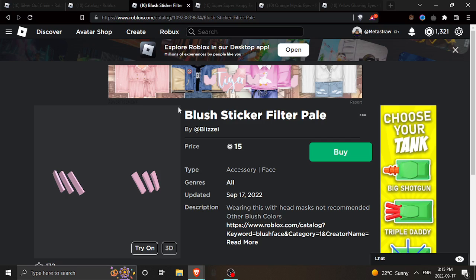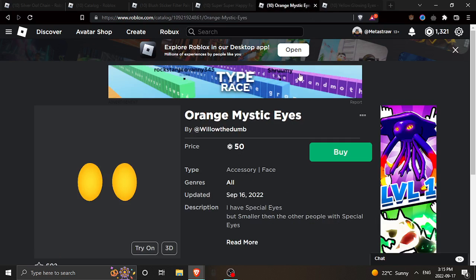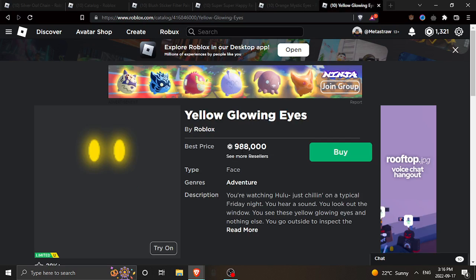And then finally, we have the Orange Mystic Eyes, which is a copy of the Yellow Glowing Eyes. Now, I know it's not the same color, but they literally look the same color-wise. I think there's a white version of this exact UGC, and then there's another color — I forget. So there's like three other options. I'll link all of them in the description, by the way. And then obviously it's a copy of this, the most expensive on our list.